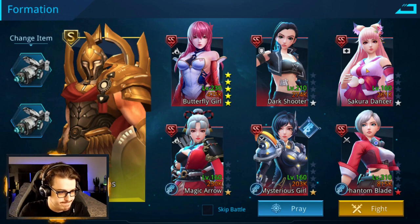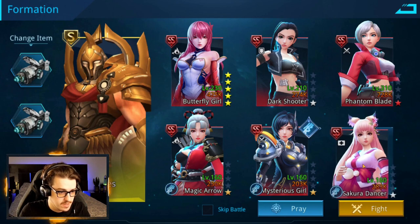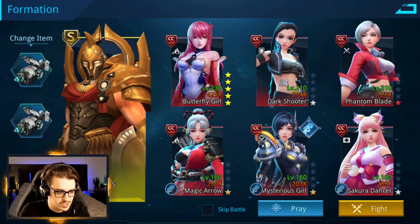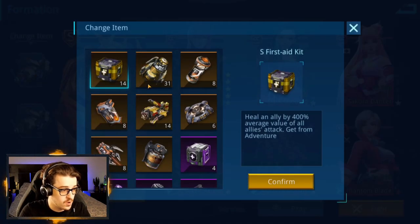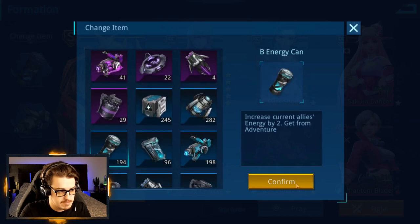We want Magic Arrow to feed energy to Butterfly Girl, so we might have to stick Phantom Blade at the front. Then again, Sakura Dancer's healing is going to be better because she's buffed by Mysterious Girl. What I probably need is a Raging Angel in slot three — because then I can feed energy to Dark Shooter and Butterfly Girl, and maybe even have Magic Arrow and Raging Angel without Sakura Dancer. That's an interesting idea that could perfect this team a little bit. I'll keep with this lineup and see how it treats us.